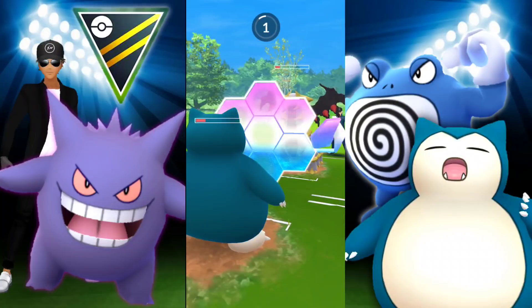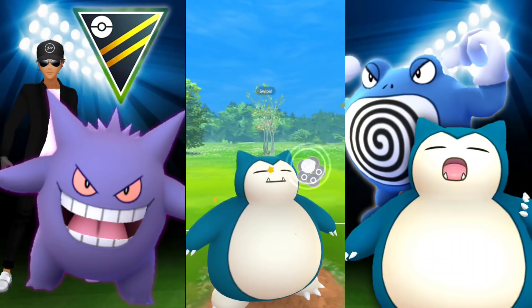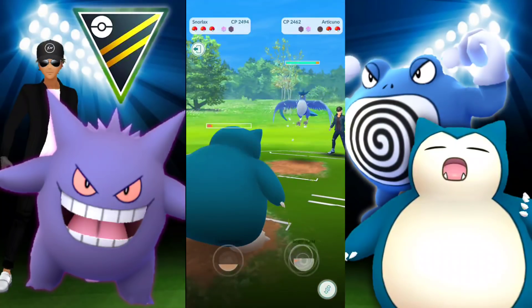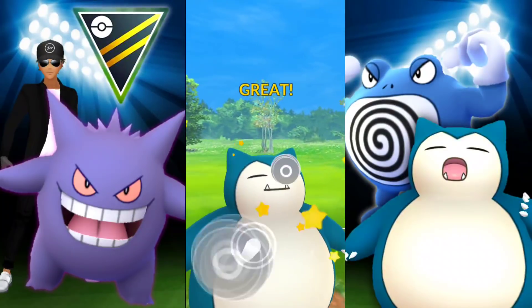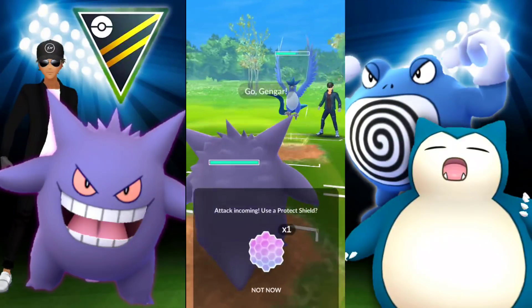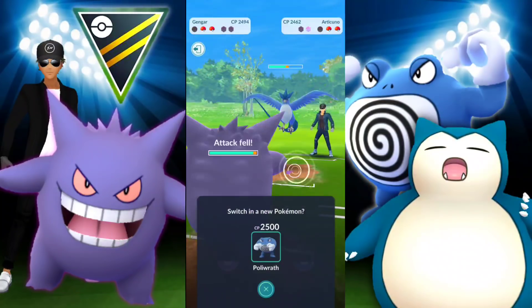We're finally using a shield — I think I want to keep switch priority. They let it go through and go down. They reveal Articuno. We get to another Body Slam, but the problem is Articuno is building up quite a bit of energy and it's going to Icy Wind whatever I bring in. So we just go ahead and go with Gengar — I don't know why I would do this, honestly.